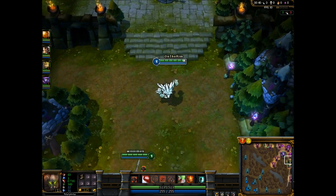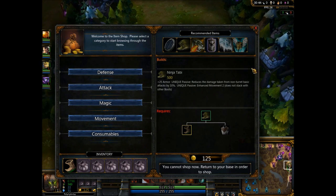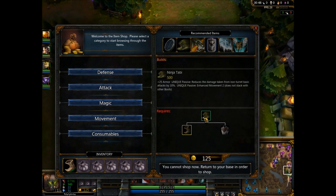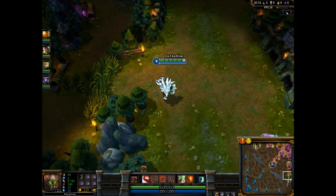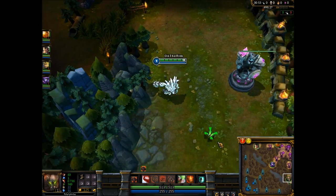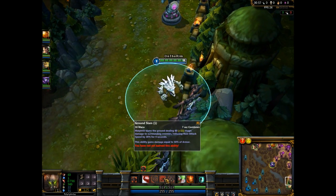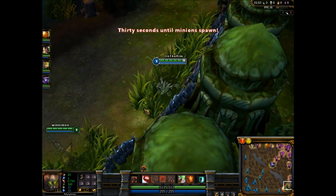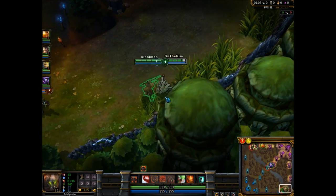When you start off you buy the Ninja Tabi right here, it's in the recommended, and then you go over to Frozen Heart, and then you go to Sunfire Cape. Because with this character the skills are very fast — like 8 seconds, 14, 7 — they're fast, so that's why you need a lot of mana. If you can just get mana you'll be great.